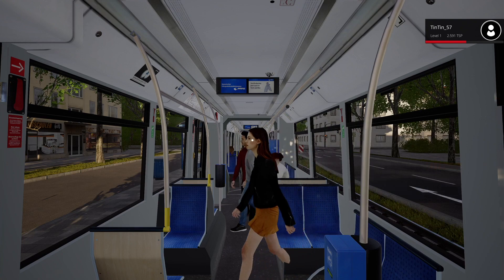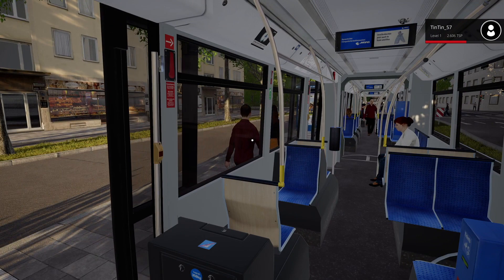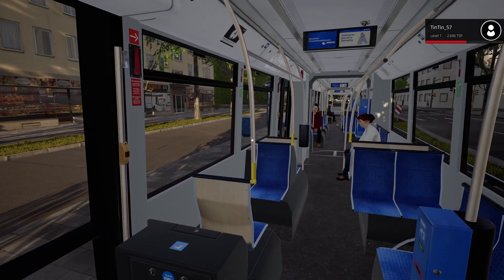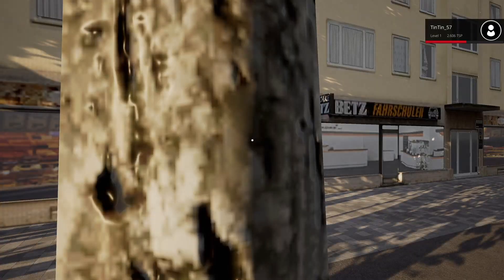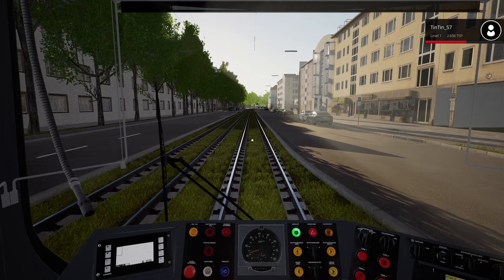Let's see if people are getting on and off. Once people get off you'll see the doors automatically close themselves. When everyone has finished boarding and disembarking, all you need to do back in the cab is press square, and once you get the green light on the dashboard all the doors are interlocked so you can carry on.